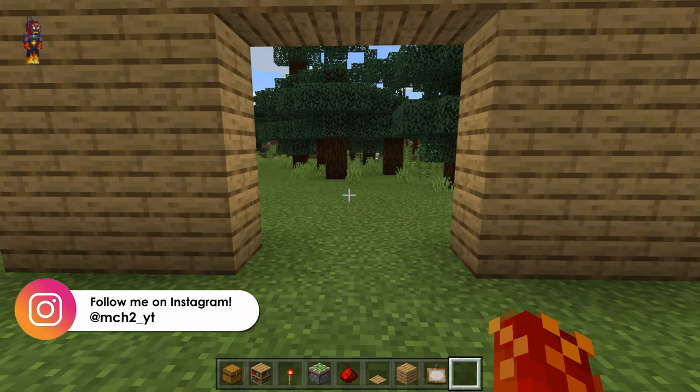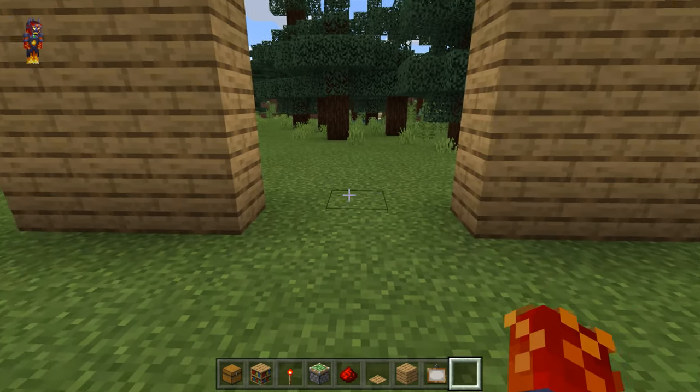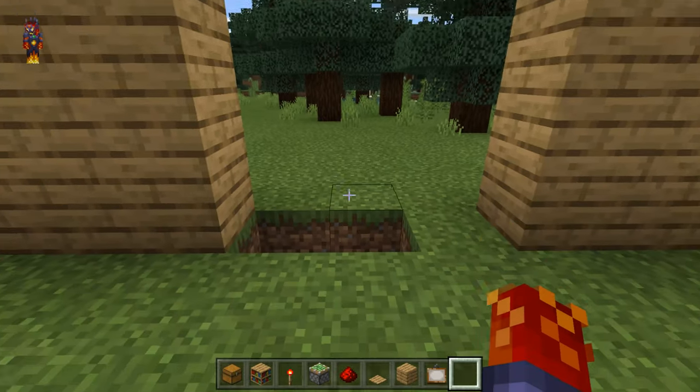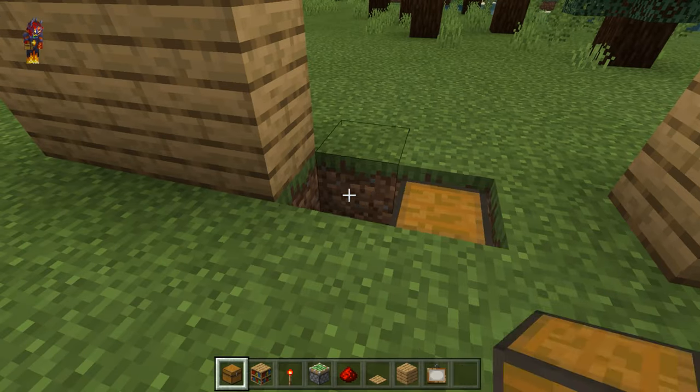After you guys have all the materials I just listed, you're going to need to start out by digging a hole in the bottom left-hand corner of the hole in your wall. Make sure you dig two blocks, just like this. Then get out your chests and place two chests in this hole.